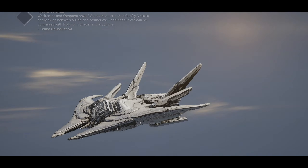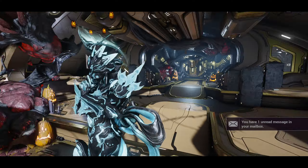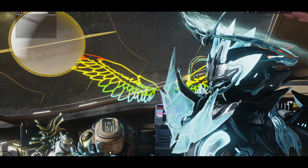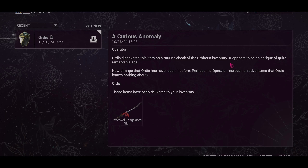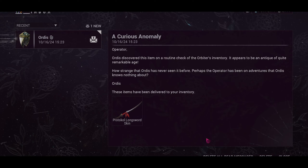Hell yeah! Short and sweet. I assume that's repeatable so you can go back and do it again if you'd like to explore the area. Hell yeah - we got a... I assume this is... oh, I've lost all game audio - oh wait, it's back. There we go! Protocol Longsword skin - thank you very much. Orders just go with this. I am on a routine check with orbit inventory - I've seen it before. Sweet!